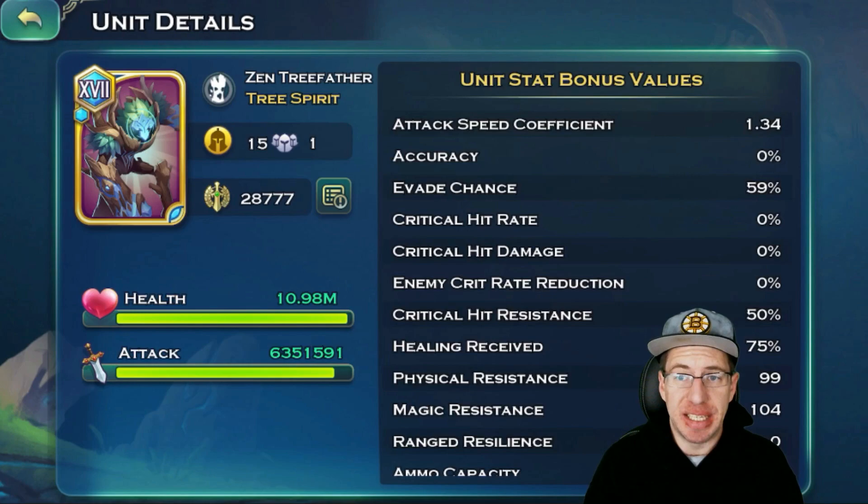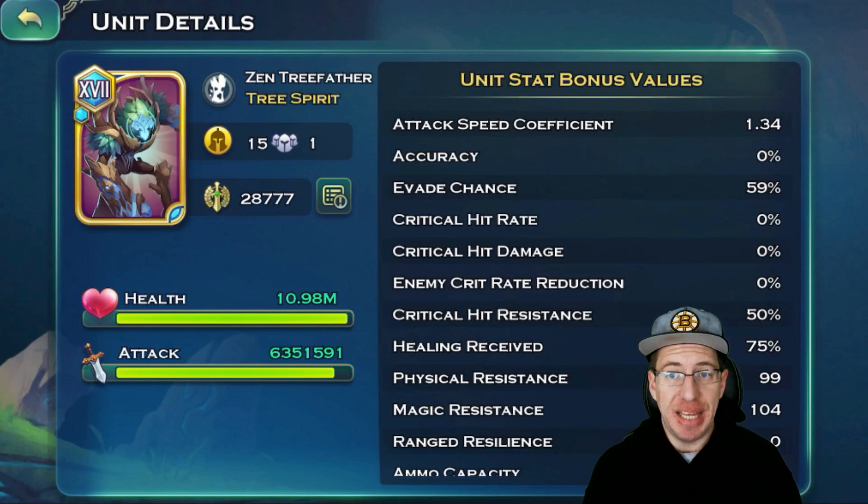Trees have insane stats as far as tankiness. As far as Zen or Dire, I would go with only the Dire Trees because the Dire Trees will actually summon a smaller tree that can get boosted by Gan as well. Trees only become tanky once your troop equipment gets high enough, your research is high, and your chakra is high on them. They require a lot to make them tanky, but once they are tanky, they are going to be the tankiest unit in the game.